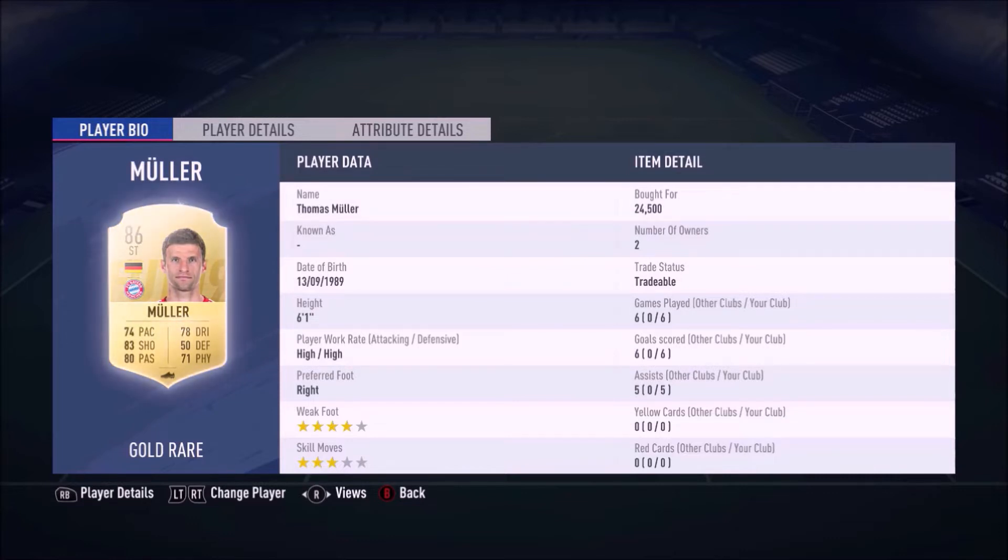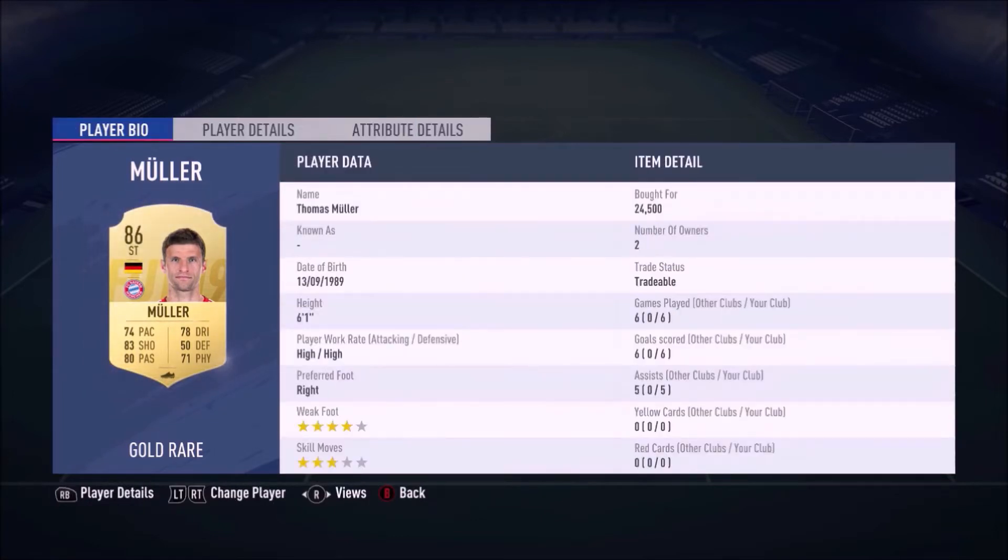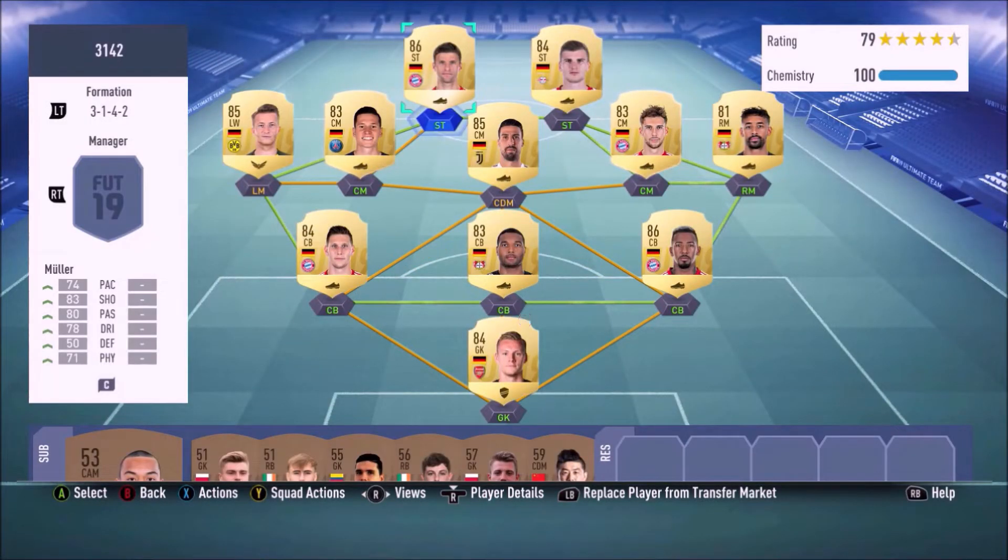Next to Werner we have Muller — more of a target man type of player, not someone you rely on to get in behind as much. He has four star weak foot, high-high work rates, and is six foot one with good physical presence. He set me back 24,500 coins and in six games delivered six goals and five assists — 11 goal contributions total. He has 74 pace, 83 shooting, 80 passing, and great stamina at 87.